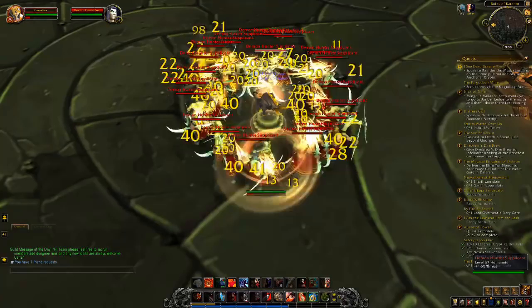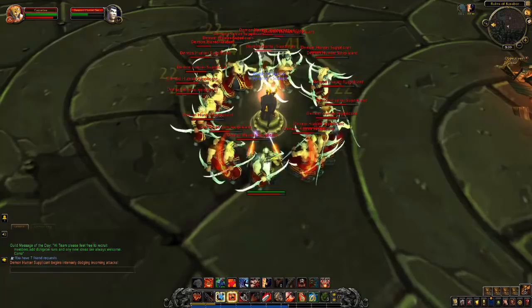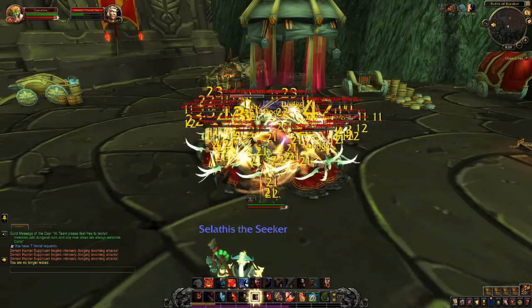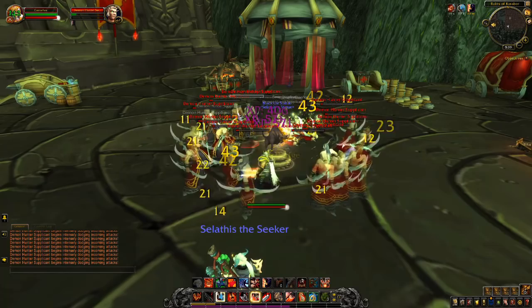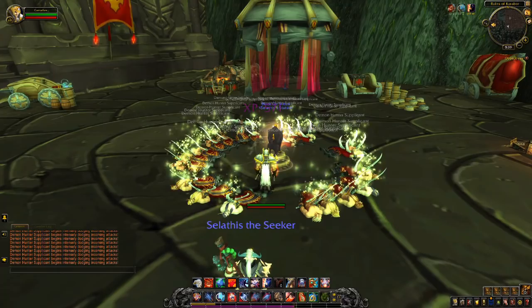Carnelius now attacks the Demon Hunter mobs that have been effectively pacified by Salathis' statue. Carnelius has just under a minute to kill all these mobs before Salathis and the statue vanish from the game — but that's more than enough time, as these Demon Hunter mobs have quite low health. With tougher mobs, such as the ones in Blackrock Stronghold, you may need to log in on your monk multiple times to refresh the statue. If you liked this video, consider joining my Patreon feed. Thanks for watching.